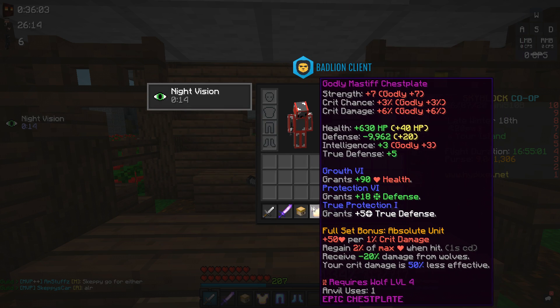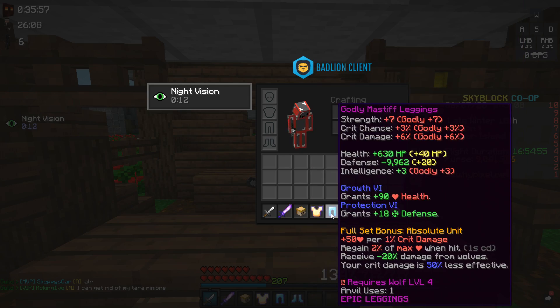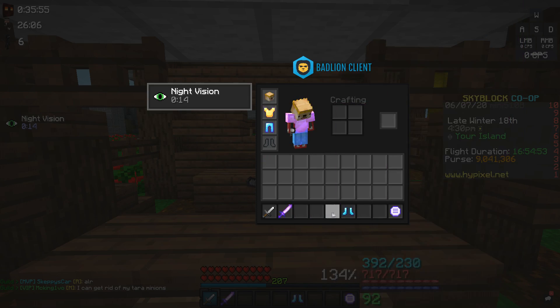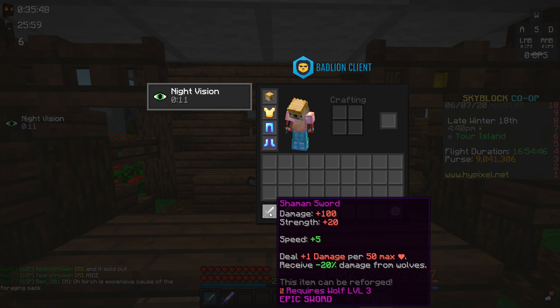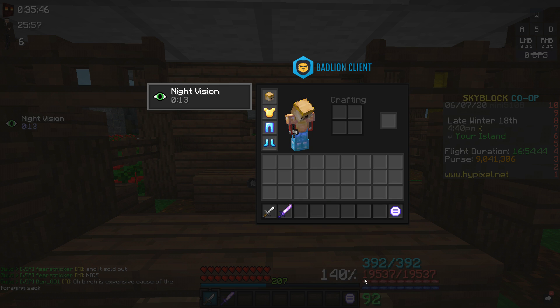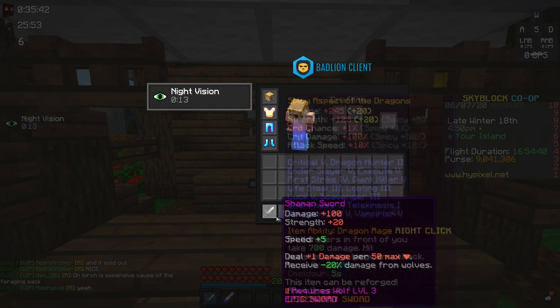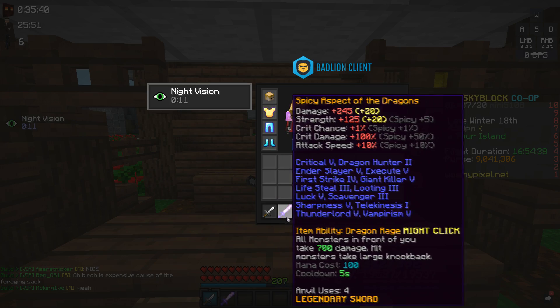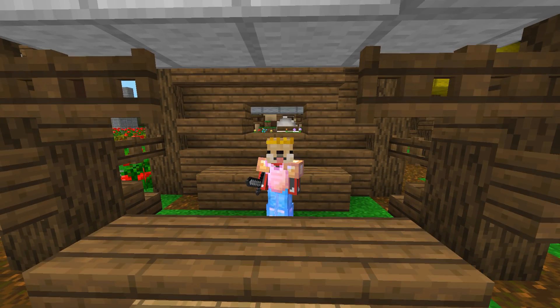To do Tier 4s, you have to wear the Massive Set. Even tri-hards have to use the Massive Set just so they can do fence. If you put your entire Massive Set on, you will get a lot of health — up to 19,500. If you divide this by 50, you're going to get about 300 more damage, which will destroy your Aspect of the Dragons and make your Shaman Sword much better than the AOTD for damage.